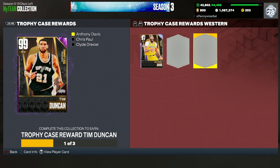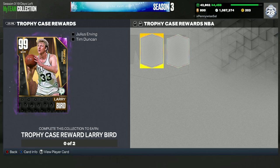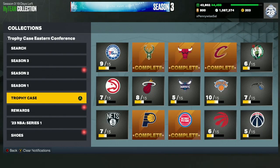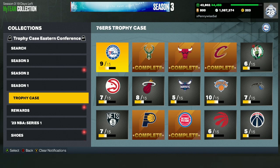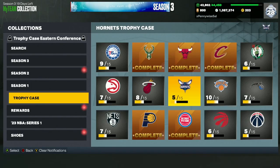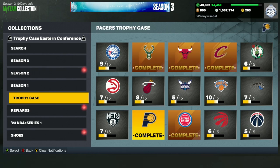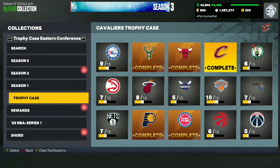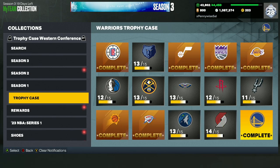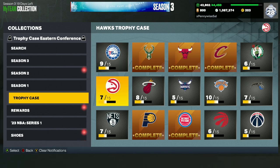Once you get both Dark Matters — including Anthony Davis, Chris Paul, and Clyde Drexler as Galaxy Opals in the West — you'll get Dark Matter Tim Duncan, and then combining Tim Duncan and Dr. J gets you Dark Matter Larry Bird. Dr. J is really, really good. For starters, I'd focus on getting Anthony Davis and Jimmy Butler. For Jimmy Butler you need to complete the Bulls, Bucks, Pacers, Pistons, and Cavaliers. For Anthony Davis, complete the Lakers, Kings, Clippers, Suns, and Warriors. Then go back and complete all East teams for Dr. J.